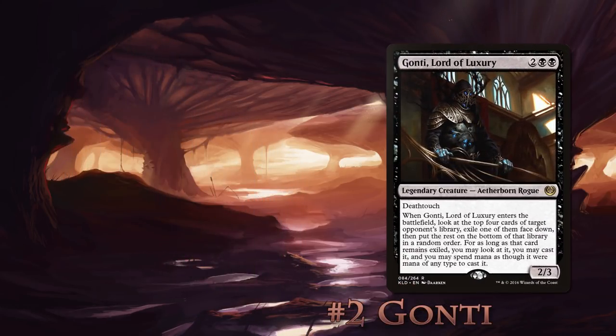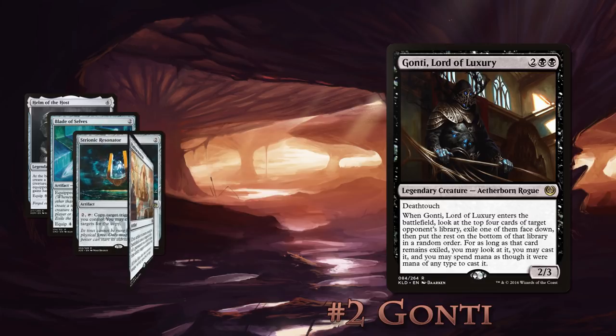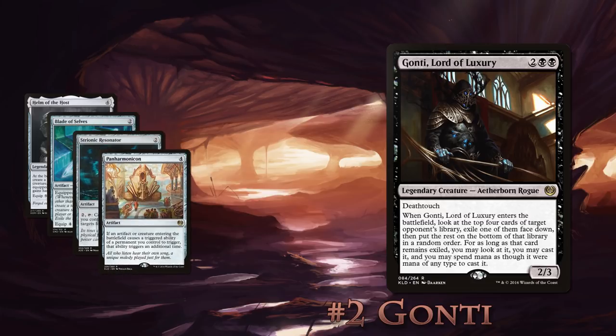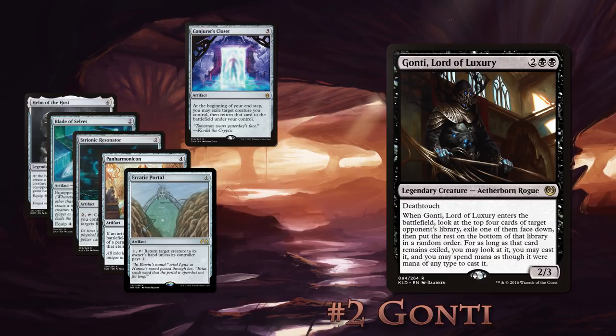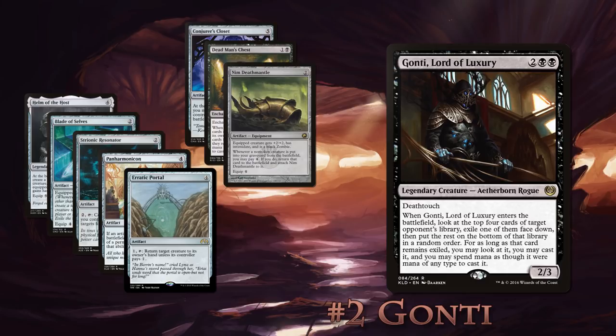Number 2: Gonti, Lord of Luxury. This deck is simple — cast Gonti. Well, mostly. This deck is all about getting Gonti to enter the battlefield over and over so you can cast all of your opponents' coolest cards. Cards like Helm of the Host, Blade of Selves, Strionic Resonator, and Panharmonicon give you multiple ways to copy Gonti's ability, meaning more sweet spells you can cast and fewer your opponents can. Erratic Portal and Conjurer's Closet also appear to give you even more ways to bounce Gonti for more Exile action. Dead Man's Chest gives you the same effect as Gonti but when your creature dies instead of when it enters — rubbing salt in an already painful wound. This deck also includes Nim Deathmantle to bring him back quickly and give him intimidate.